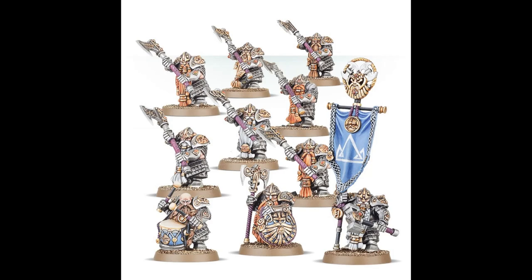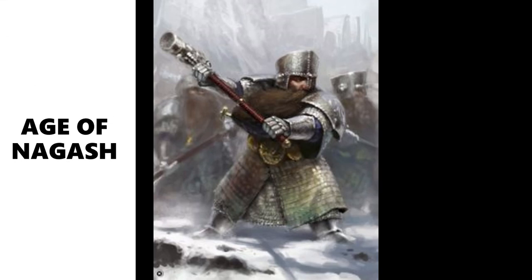Longbeards feel more like a supportive unit than a pure combat unit. Keep 10 of them in the middle of your force with shields for survivability, granting battle shock protection and wound re-rolls to surrounding units. They also count as battle line. Keywords: Order, Duardin, Dispossessed, Longbeards. Now stepping up in combat effectiveness: the Hammerers.